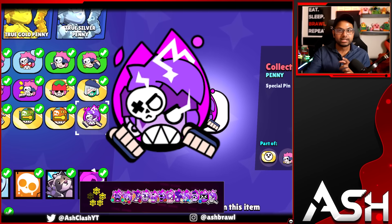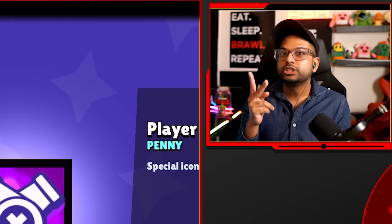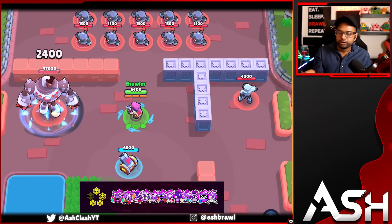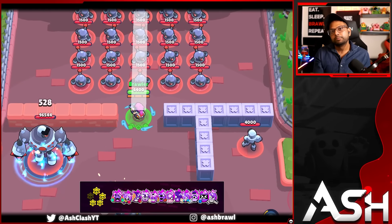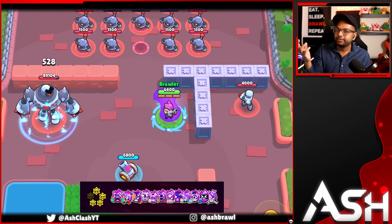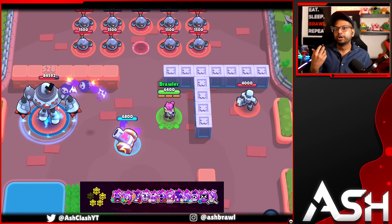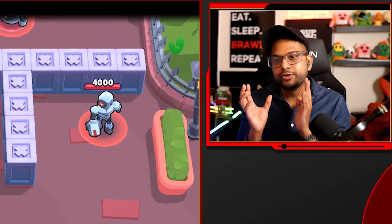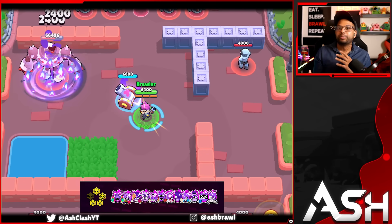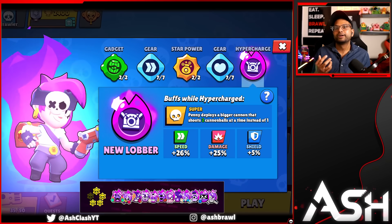Penny's hypercharge is also really good — four stars. It shoots two cannonballs instead of one every time with its hypercharge turret. When you drop Penny's hypercharge turret, it's permanently placed. Two cannonballs permanently on the map — if the enemy doesn't have a good way to destroy it, like a wallbreaker or a thrower, you can dominate the game quite easily. On top of that, you can combine it with her gadget to constantly summon double cannonballs with Penny's mortar, making it a very powerful hypercharge.